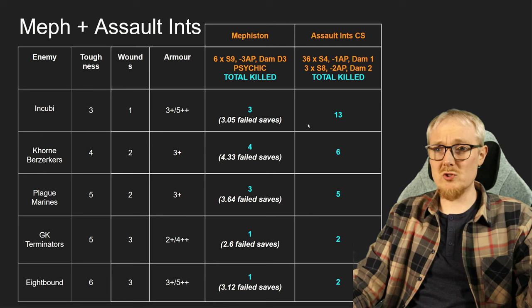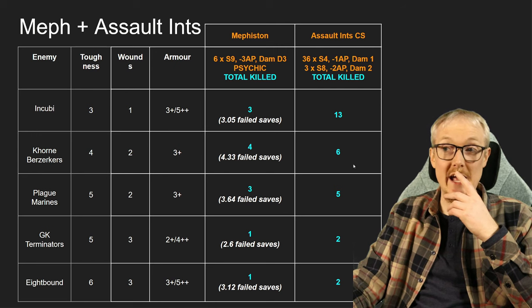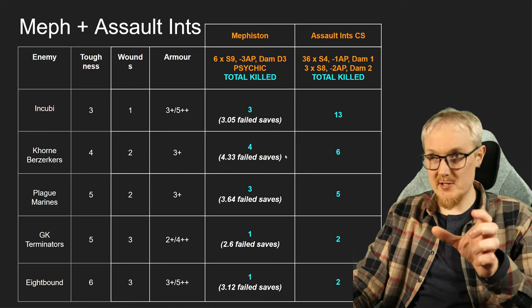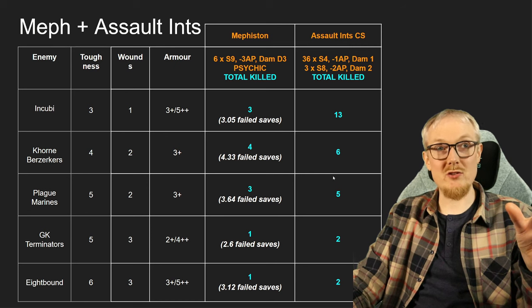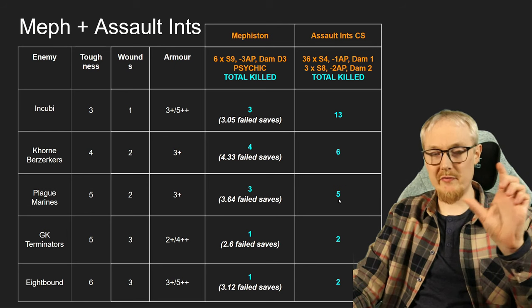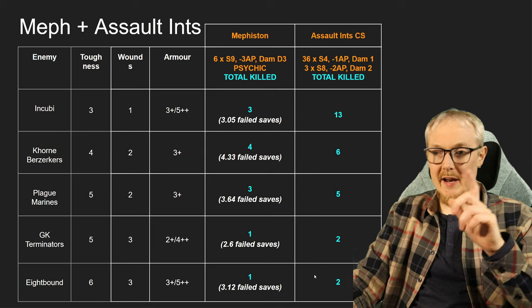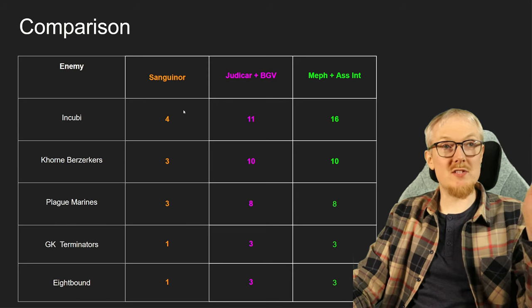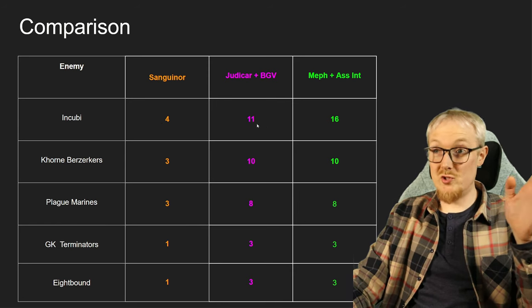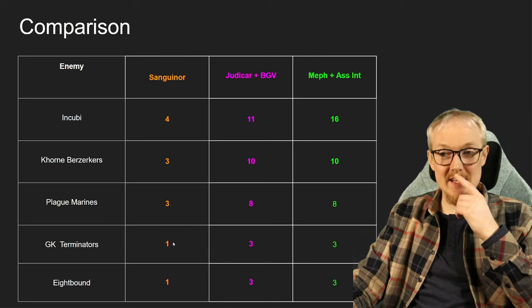Let's talk about the Assault Intercessors and Mephiston. Against Incubi — these are mostly one-damage chainswords — we kill 16, the most out of all three squads. Against Berserkers we kill 10, with Mephiston doing a fair bit of work, including reroll ones to wound. Against Plague Marines we kill eight — I've factored in the power fist alongside the nine chainswords. Against Grey Knight Terminators we kill exactly three, and against Eightbound exactly three. So the comparison is: Sanguinor — 4, 3, 3, 1, 1. Judiciar plus Blade Guard — 11, 10, 8, 3, 3. Mephiston squad — 16, 10, 8, 3, 3.